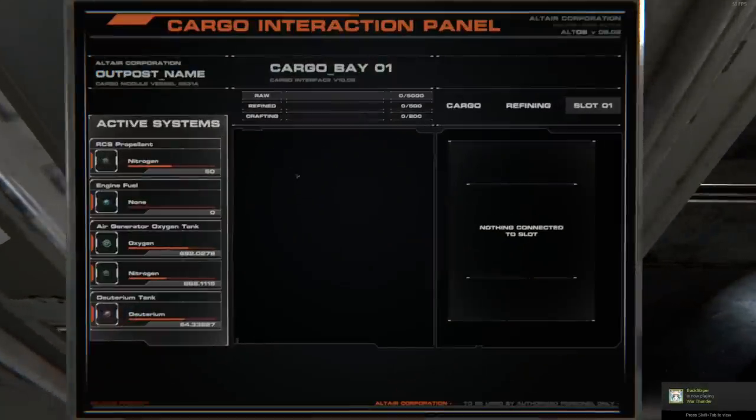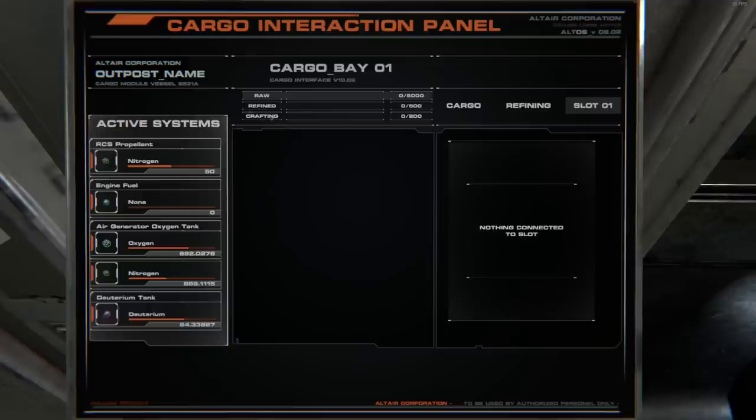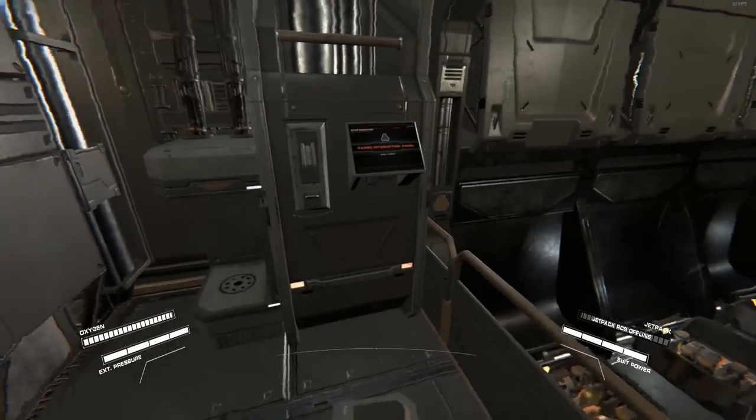Here is your cargo interaction panel. You have three slots — cargo, refining slot one, and crafting. The refining section is where stuff goes after being processed from raw materials. If you have something in raw you can drag it over to refining and click refine — it'll tell you what it'll be. Once refined you can either keep it in refined or move it into your active system, which could be the RCS engine, air generator, oxygen tank, or the delirium tank, which is for the fusion reactor. The delirium tank makes quite a bit of energy but uses fuel.